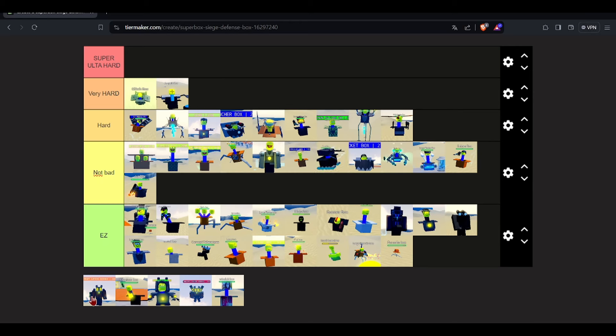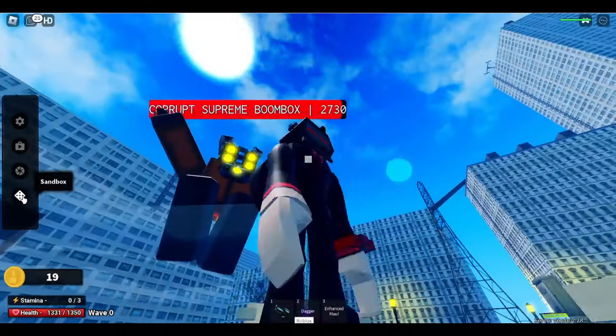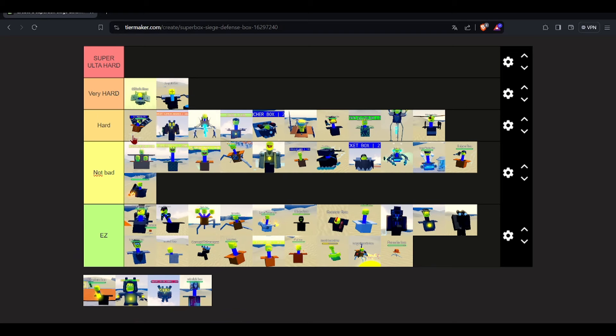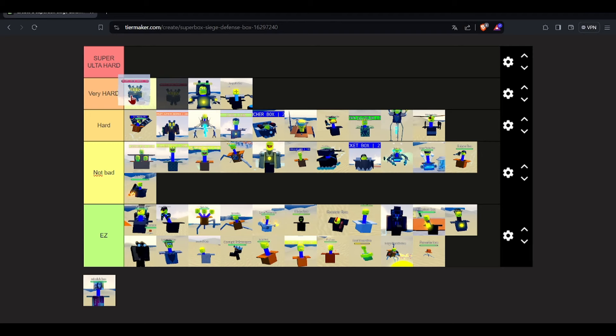We have the infected titan boom box — interesting one. I don't think he's very hard but he does have a lot of HP and does annoying attacks. I'm not gonna kill this guy since I'm a little noob right now. He's going in hard, in the middle. DJ box, I still have beef with you. Titanium box — you're a bit better than the others, I'll put you in here. Actually I'll put him in very hard — he's harder than this guy. Which box just takes the W though.